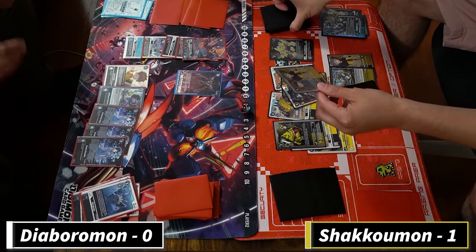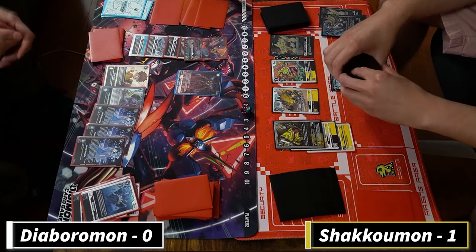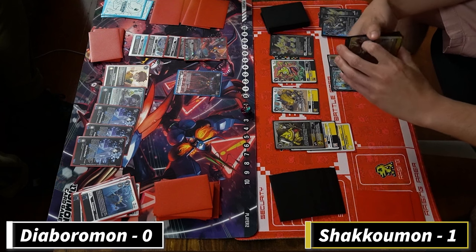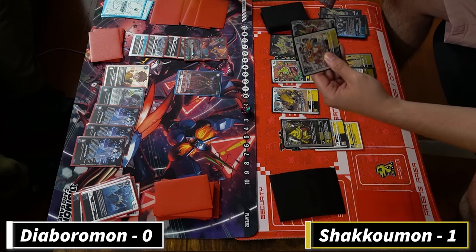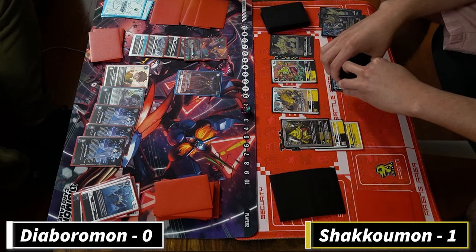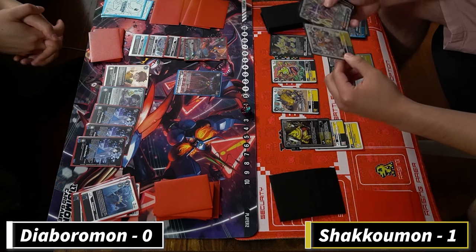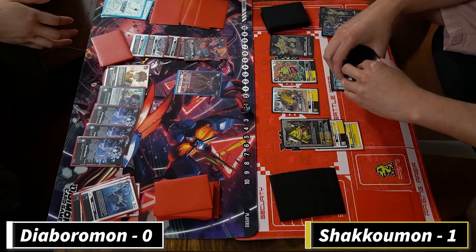First of all obviously use the Armadillomon effect. How did you get two? Did you pick up two off that? I hope I picked up the tamer right - because I saw the tamer. Armadillomon is supposed to pick up the tamer and a dual color card, yellow or black I believe.